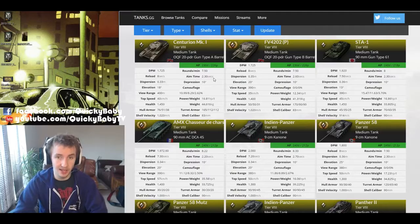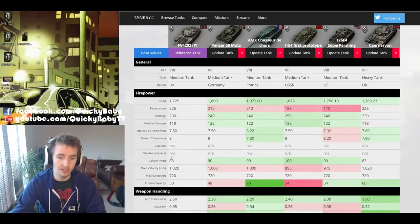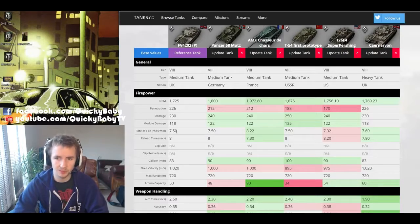There's only one other tier 8 medium with that kind of penetration - the British Centurion Mark 1. The alpha damage on the 20 pounder is 230, which is 10 less than the standard 240 at tier 8 and 20 less than the T-54 First Prototype's 100mm gun. The rate of fire is the same as the Mutz and T-54 First Prototype even though alpha damage is lower, and that's why it has this DPM issue.